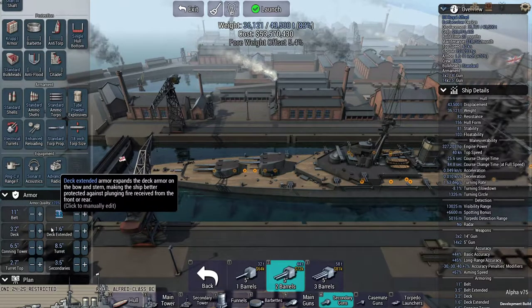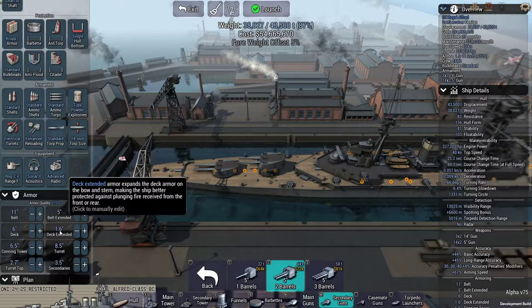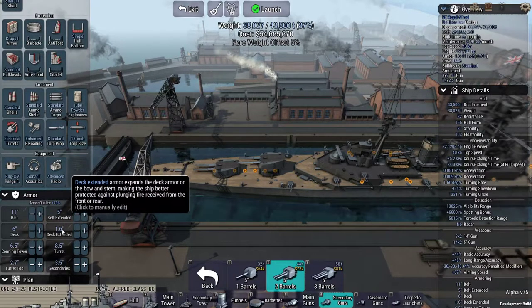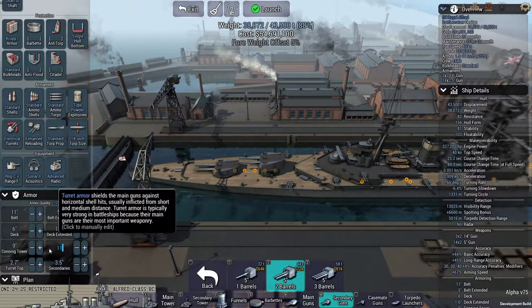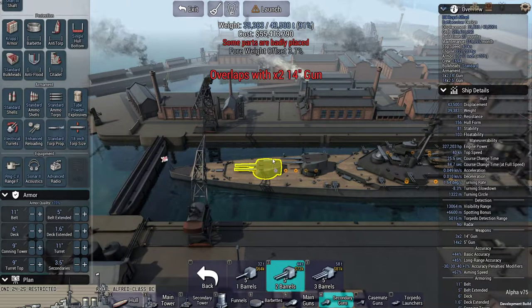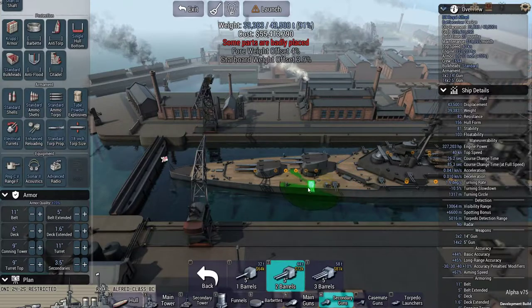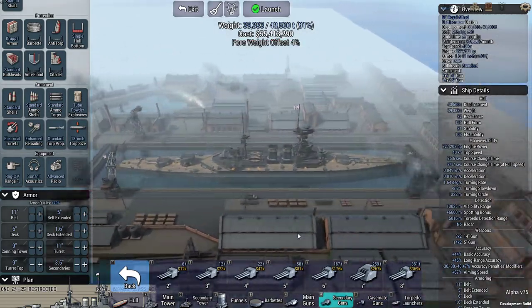In terms of armor, I'd really like to try and hit 11-inch belt armor, which we can, and 5-inch extended belt, which we can. The deck is really important — HMS Hood blew up because it had tiny deck armor, and we're going to try and avoid that. The conning tower we can make 9 inches. The turrets I want better as well — 11-inch. The top of the turrets is really important: if I get shells falling on top, they will blow up and basically destroy the whole ship.